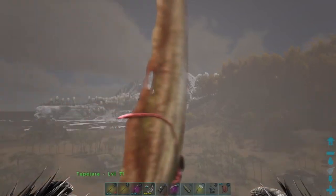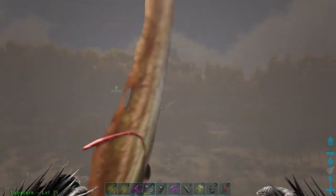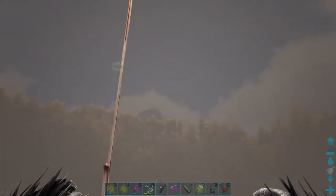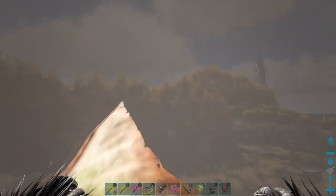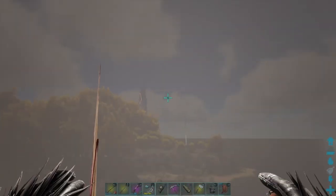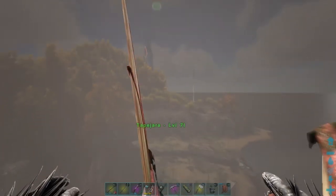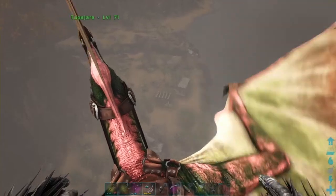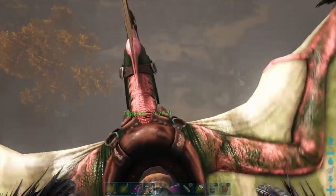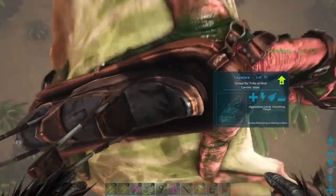This is also one of the only ways of taming a Quetzal in single player. The other way is using an Argentavis and a grapple hook, which can be quite scary and dangerous. So this is probably the preferred method in single player — just follow the Quetzal and shoot tranqs into it, probably with a long neck and tranq darts. Just make sure the Quetzal doesn't get behind you or you'll lose sight of it. It can be very tricky, but it is one way of doing it.